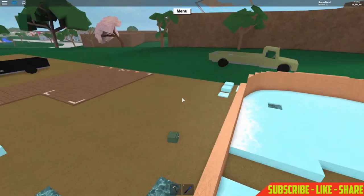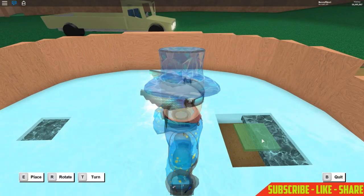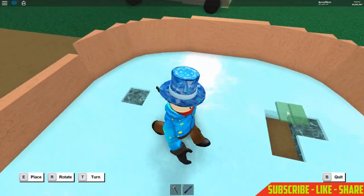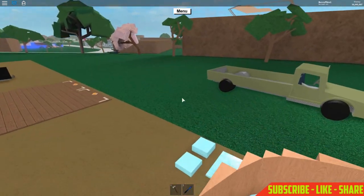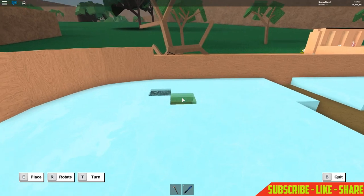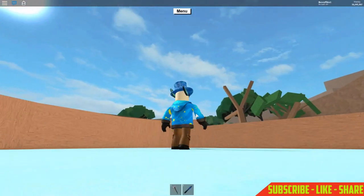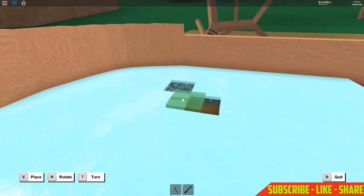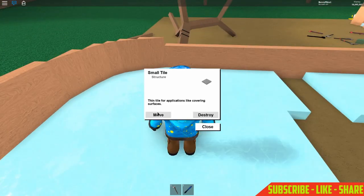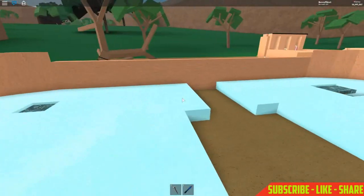Now cover all the other holes up like we did the first one. Place one right here and do the same for all the other little holes as well — cover them all up. I wish this video wasn't going to be so long, but if I skip ahead it might confuse people, and that's the last thing I want to do with this tutorial. Place that there — it finally went in. We have about six left.